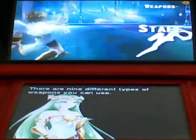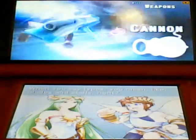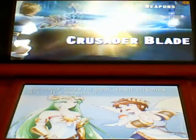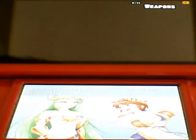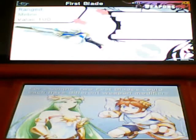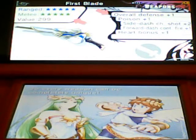There are nine different types of weapons you can use. When you say types, you mean like blades and staffs, right? Exactly — but even within a given type, there's a huge variety of weapons. So many ways to beat down enemies — it's beautiful. Also, two versions of the same weapon will often have different properties, since two first blades could each have different weapon modifiers. So every weapon can be completely unique.